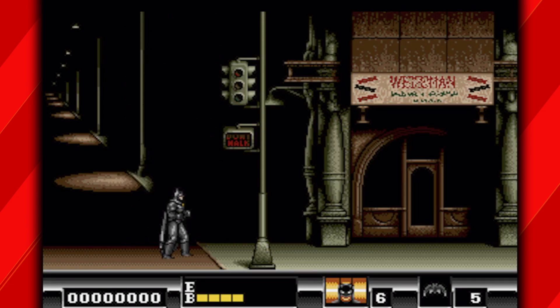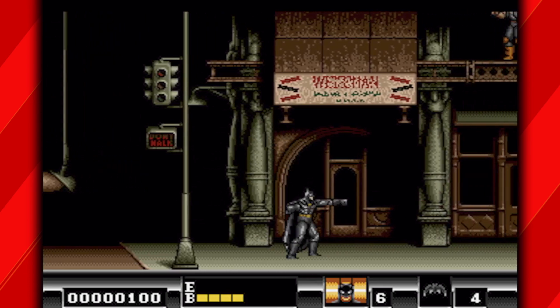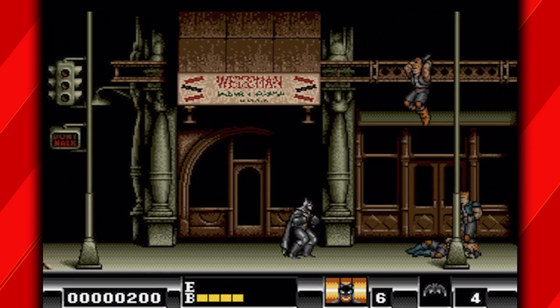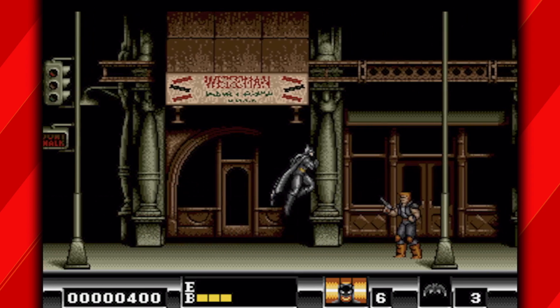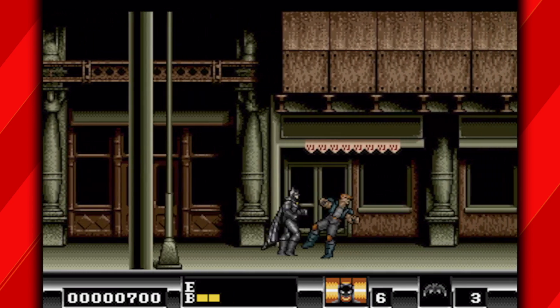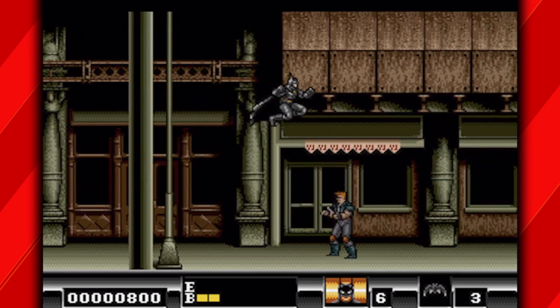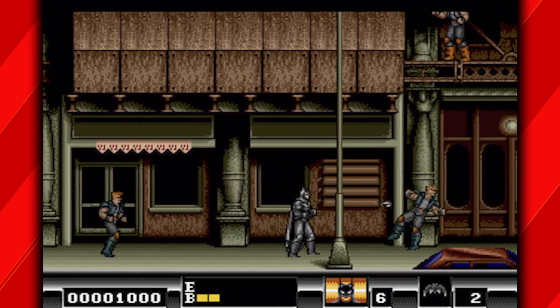Spoiler alert: this one is crap. You basically have attack, jump, and the special — the special just throws a batarang. But it plays stiff. It's not Arkham Asylum, it's not even Batman Forever. It kind of plays like the old Kung-Fu game, the very first Nintendo game, only this is Sega Genesis.